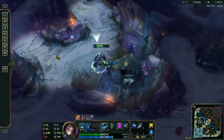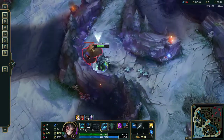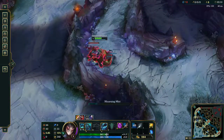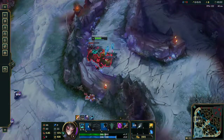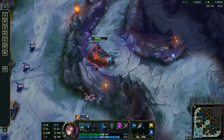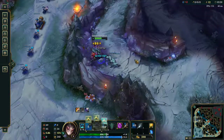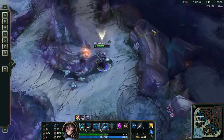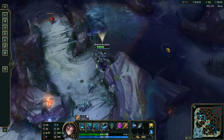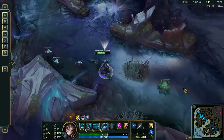We're actually going to save the smite for Scuttlecrab because it's the most dangerous and it takes the longest otherwise. I'm right inside of it and I'm also waiting for the ghouls to catch up so they don't leap ahead of me. If you want to do this extra fast, you can put an extra point in Q, but this should be fast enough.